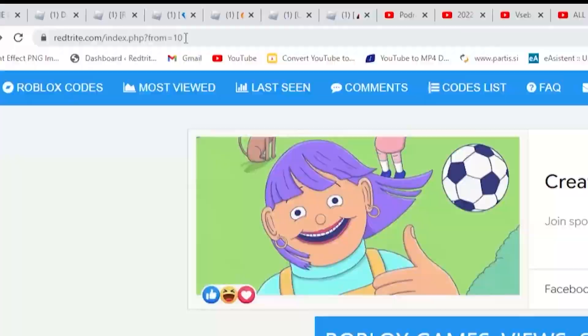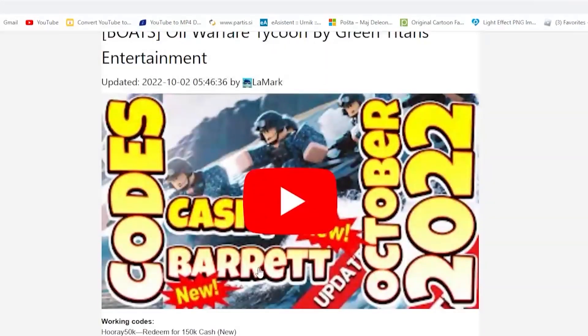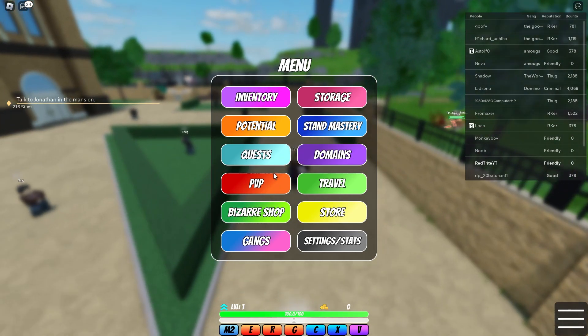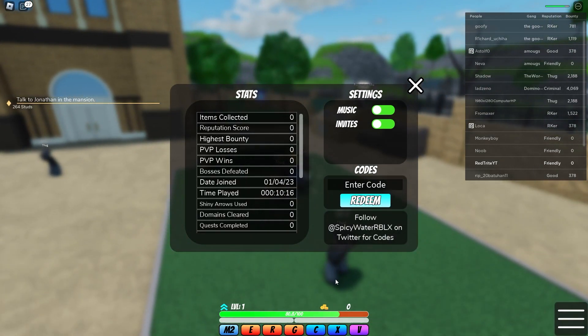Anyway, how you can redeem codes in this game — just follow me, go right through here. Okay, we're here at the menu and here we're going to find... I believe here on Settings, yeah. Here you can just enter the code right over there. Let's start with our first one.